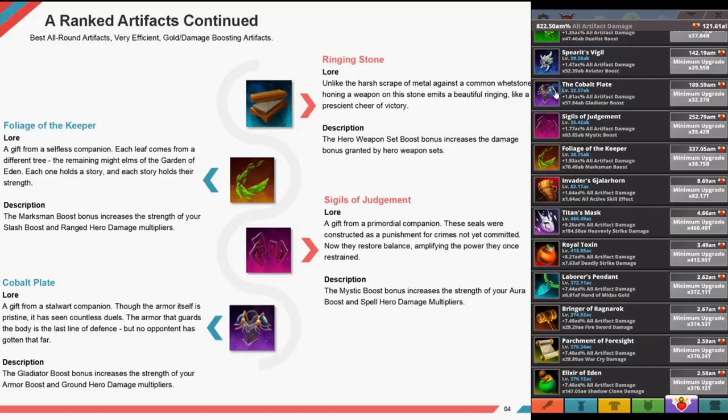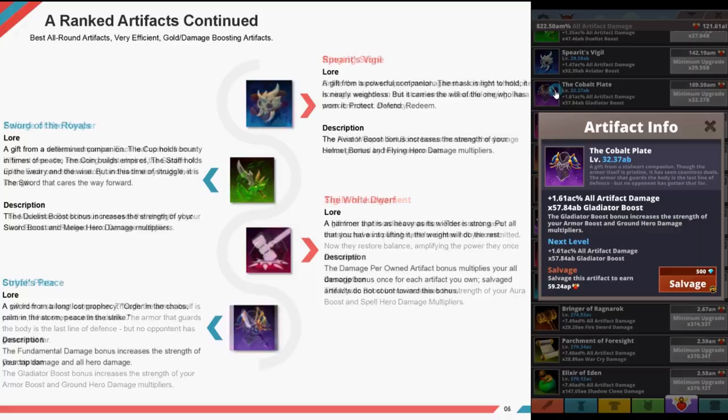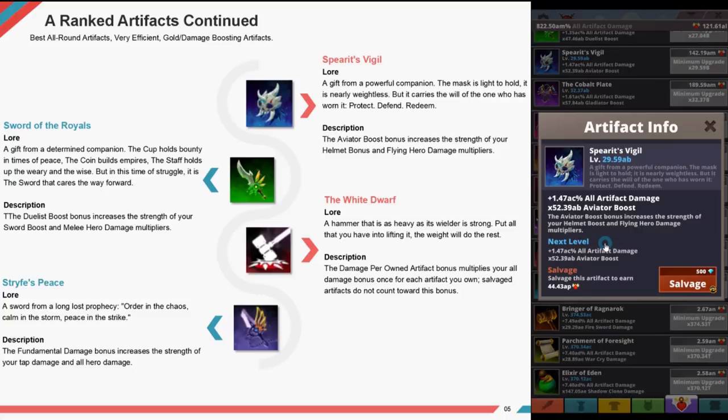The Culprit Plate, a gift from a steward companion — through the armor itself is pristine, it has been through countless jewels. The gladiator boost increases the strength of your armor boost and ground hero damage multipliers. Spirits Vigil, a gift from a powerful companion — the mask is nearly weightless but carries the will of the one who has worn it: protect, defend, redeem. The able aura bonus boost increases the strength of your helmet.